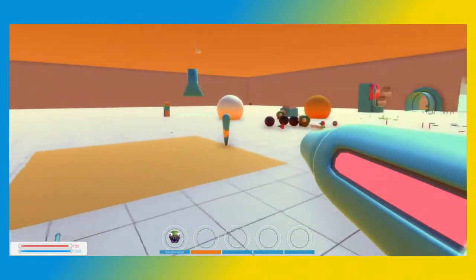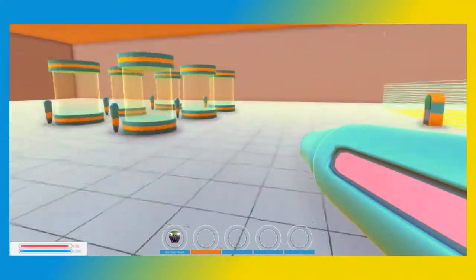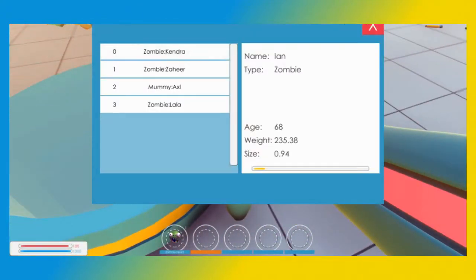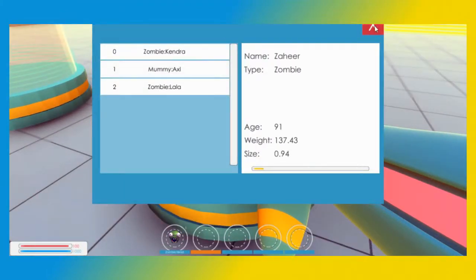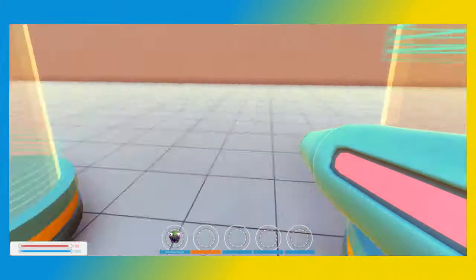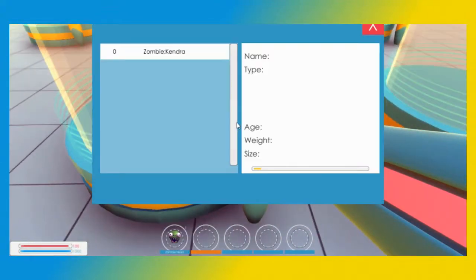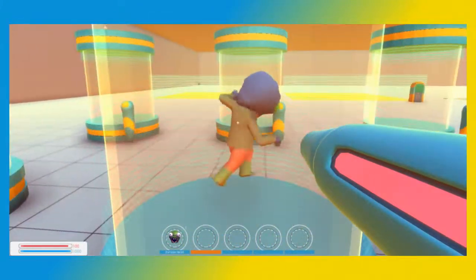Hey, hey, hey. Tinaran. No, to the left. Those things. Oh, I see. See? Let's see what this does. Your puppies are getting all aggravated. They are. Ian is in this one now. Zaheer. Middle Eastern zombie. Lala - Teletubby zombie. Axel, a mummy from Guns N' Roses. And Kendra. That doesn't look like a Kendra to me. Nah.